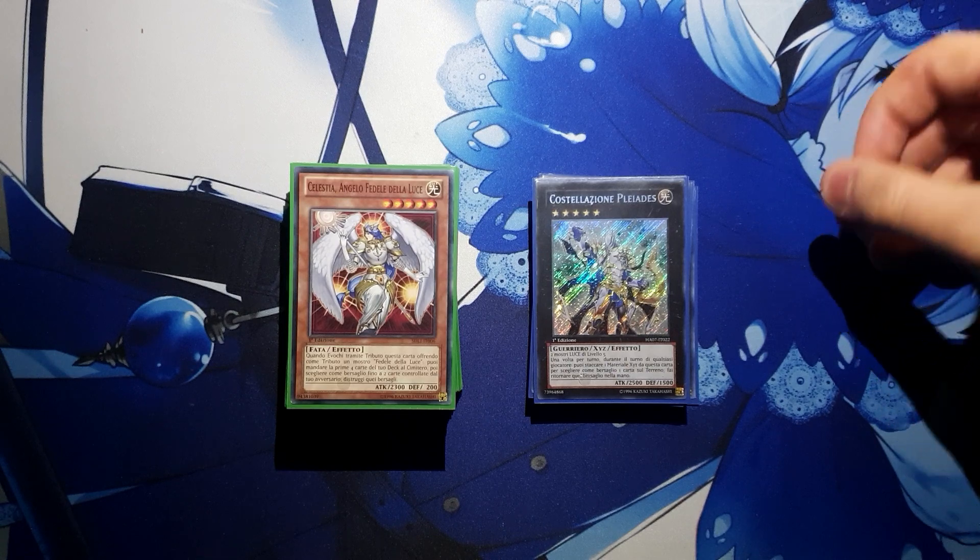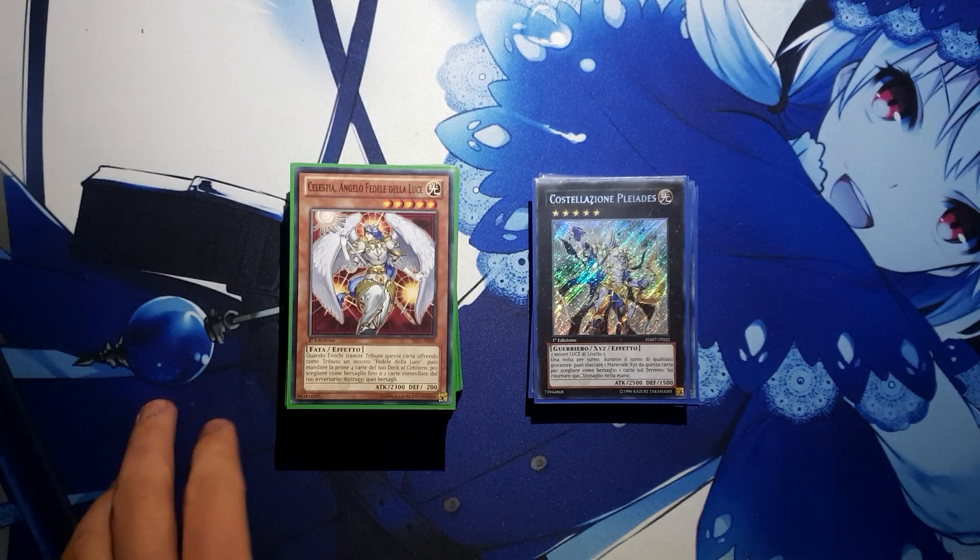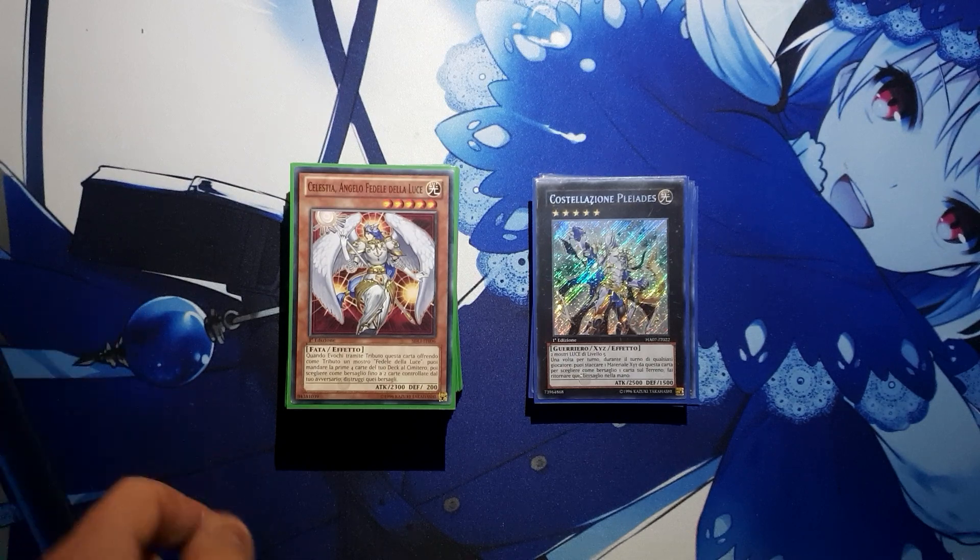I already tested Raiden Artifact Trap Tricks so I know that works, and I was toying around with the idea of Light Sworn Artifact plus Fairy stuff. But honestly it's worth going to 50 cards for the Trap Tricks because they are very, very strong to mill and resummon back with Soul Charge.